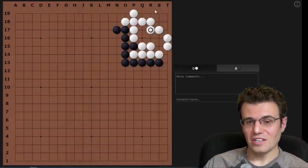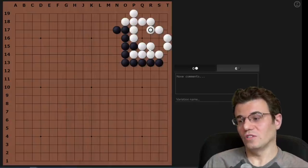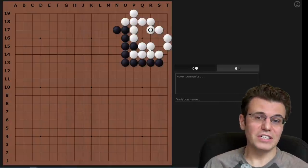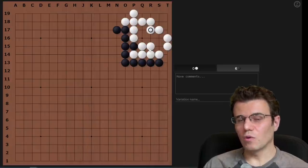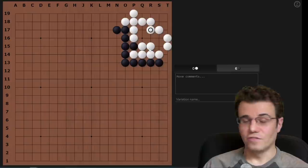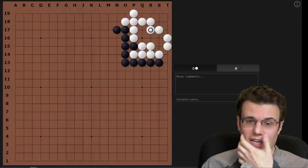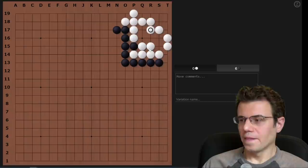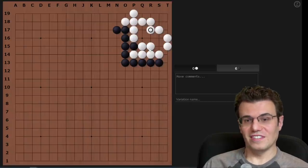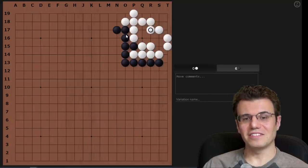This is a trick because this is actually a good result for black. As big as this corner is — 18 and a half points — that's a huge corner in go. You should generally expect a good corner to be about 10 to 12 points. A 5-point corner is kind of sad, a 15-point corner is usually great, and a 20-point corner means you probably gave up something elsewhere. At 18 and a half points, this is astounding — this is a huge corner for black.